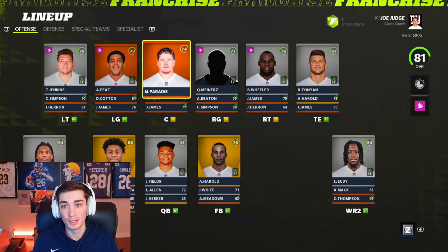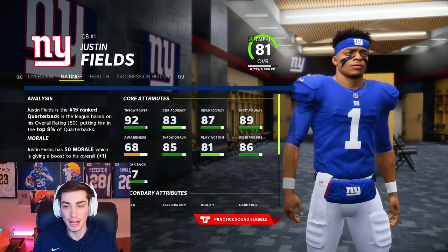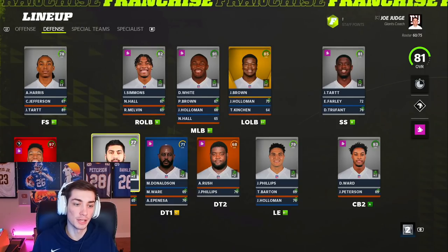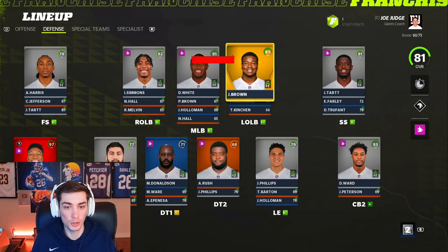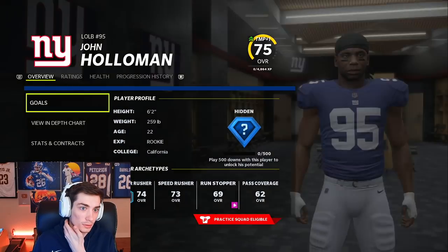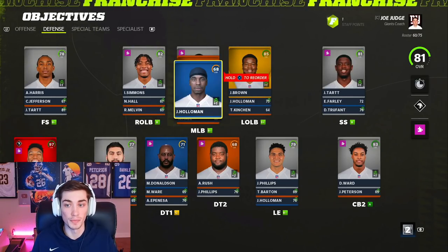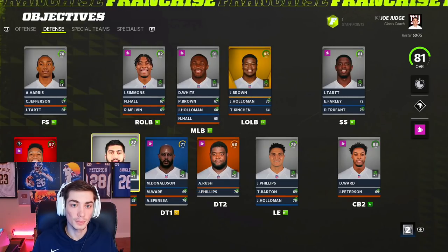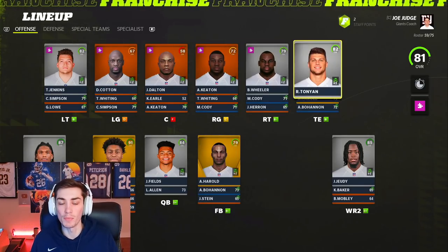Tevin Jenkins up to a 79. Jonathan Taylor — Superstar Dev. Justin Fields into the 80s — he's already as good as Derek Carr in terms of overall. Defensively, Jalen Phillips at 79, Epenesa up to a 77. Devin White up to a 91. Jameel Brown up to 85 with Superstar. Isaiah Simmons at 82. Denzel Ward at 93. Marlon Humphrey almost to 99. But this is how good a team can be. I'm not doing any team management, so this team would be way more successful and way better. I'm just showing you guys how these guys are developing. Fields at 84, Taylor at 91, CeeDee Lamb at 87, Jerry Jeudy at 85. Tart up to Superstar, Jameel Brown up to Superstar X-Factor, Isaiah Simmons developing nicely.